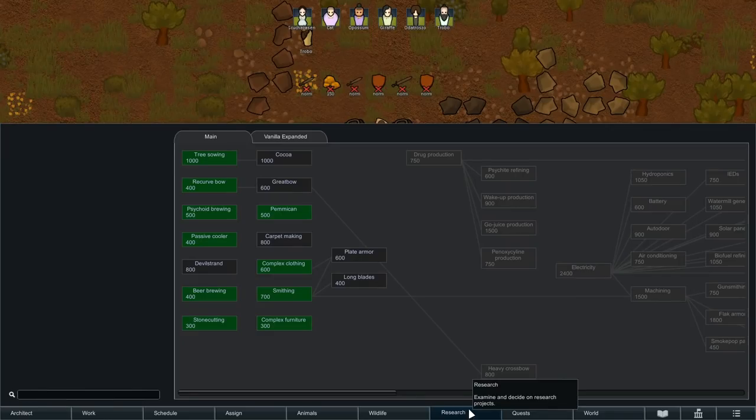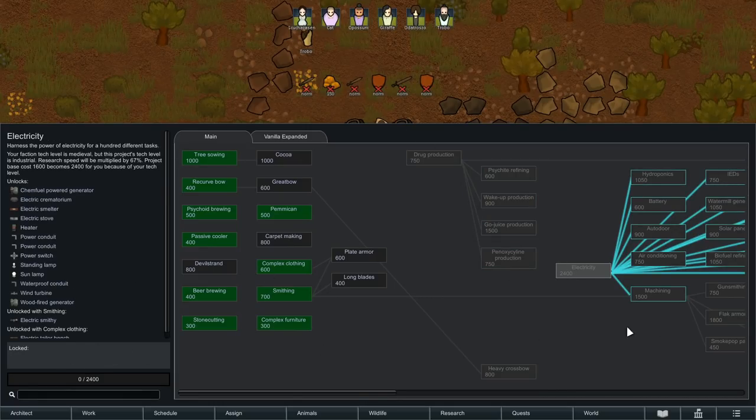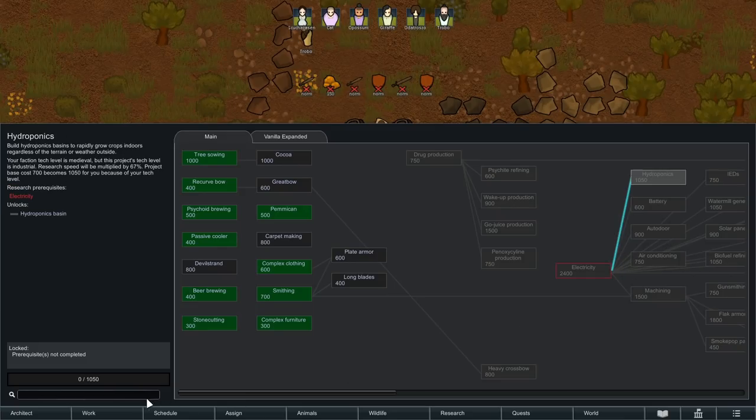A quick look at the research tree shows that all the research is still here, we just can't research most of it. There's no option to research drug production — it's locked. No option to research electricity — it's locked. And then everything else requires electricity, so it's telling you the prerequisite is not completed.